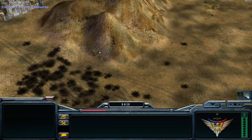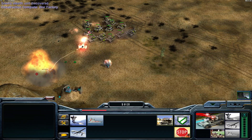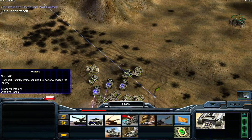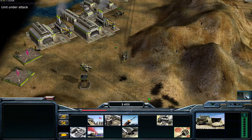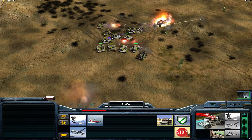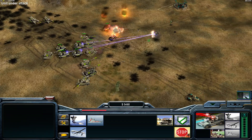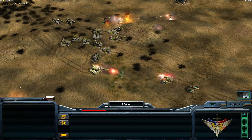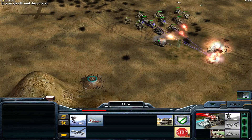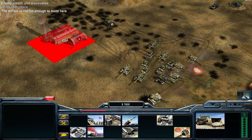Now what we need are a few Humvees for the bottom, and we need to keep an eye on the top. I will now send a dozer to the bottom and rebuild the command center there. I just sold it at the top because I wanted to keep the building space there. Out here at the bottom there is quite a lot of building space where we can put down the command center.